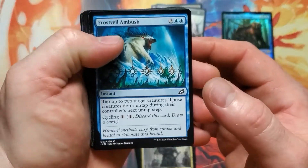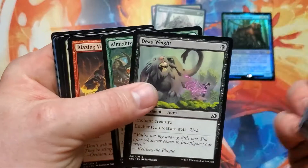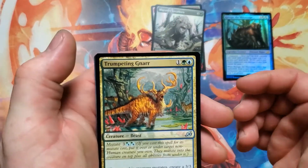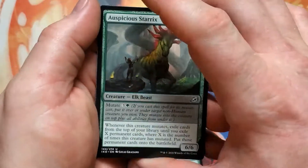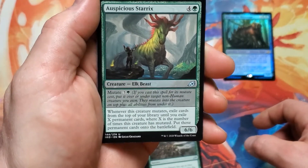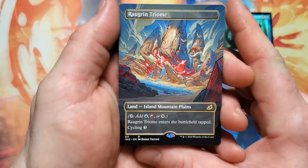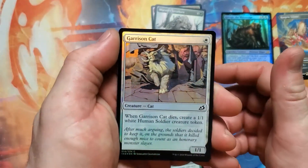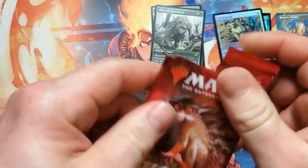Frostveil Ambush. There's a card I should have seen already but haven't. Trumpeting Gnarr — pretty sure that's how you pronounce it, Gnarr. If not, berate me in the comments, it's all right. Auspicious, Startrix — ooh, I don't think I have this one yet and I don't think I can pronounce it right. Rogrin Trium. Making a pile for the full art ones — and a full Garrison Cat worth over two million dollars on BrianMTGMagic.com.